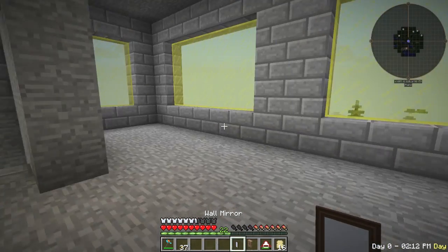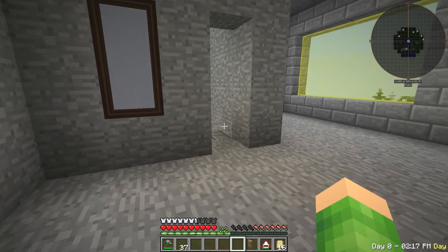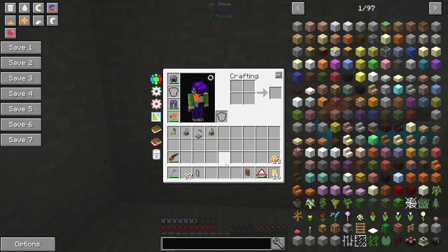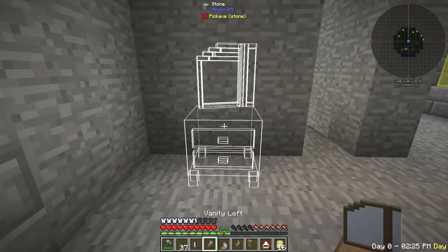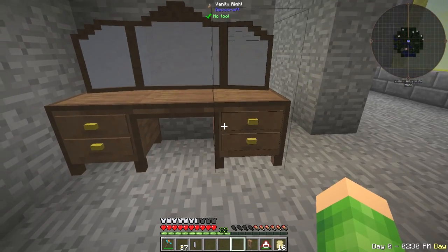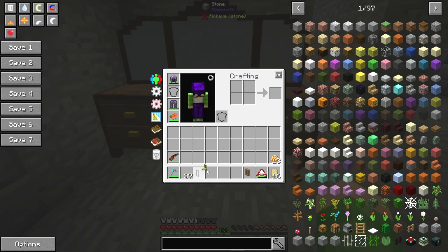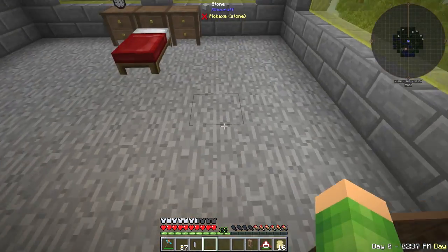A mirror — the mirror should go on the wall back there, I reckon. That'll look quite nice. The vanity should probably go there. Let's grab the vanity: vanity left there, vanity centre there, vanity right there. We can grab our chair and put it down. There you go — our chair's in.